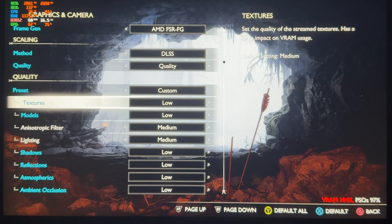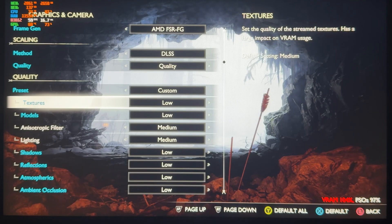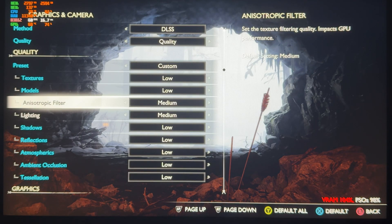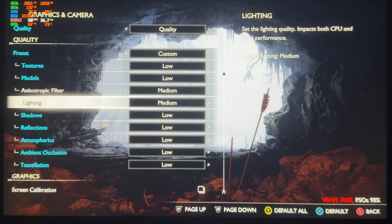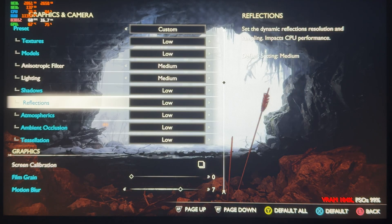For the preset, set textures to low and models to low. If you have more than 8GB of VRAM, you can use medium or high. Set anisotropic filter to medium, lighting to medium, shadows to low, and reflections to low.